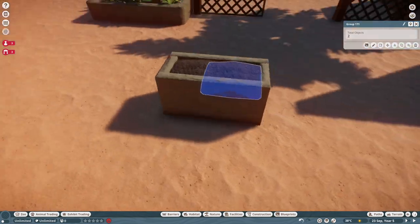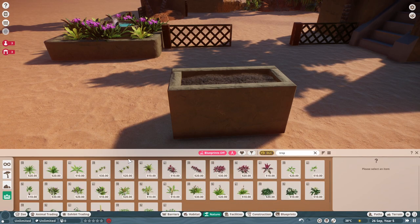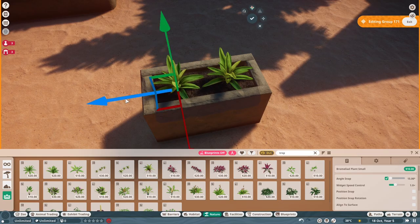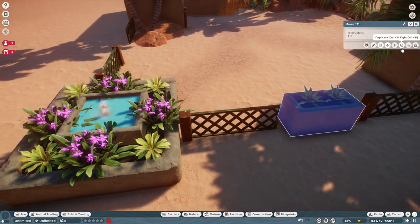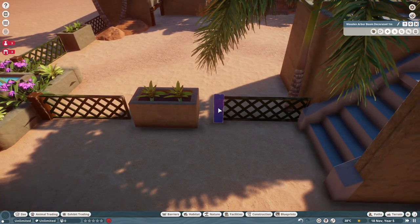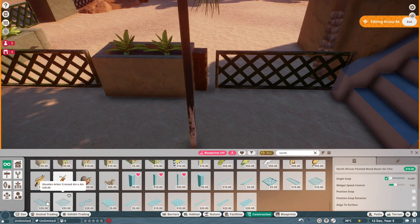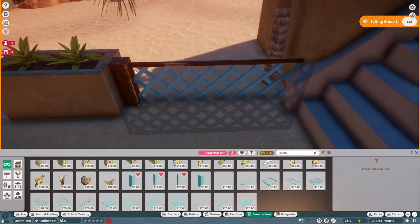Once the habitat gate was complete I wasn't happy with it, so I created these custom-made planters using mud pieces, recolored to match. At the top left you can see I've also created a little fountain — exactly the same way, using mulch and mud pieces with a small spurt fountain in the middle. To get the water effect, go to the shape pieces in the construction tab, change it to the blue you want, and just lower it down underneath the water level. It's a little trick to avoid using the terrain tool for a small fountain.